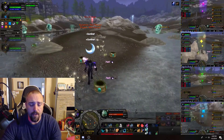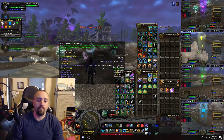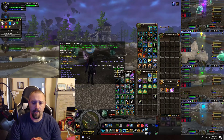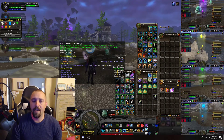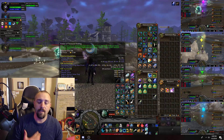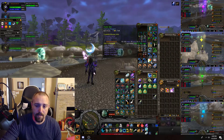Before you even start this farm you need to use one of these — the Potion of Treasure Finding. It costs 649 gold on my realm right now and has a region market value of about 876 gold. Now it might sound kind of pricey, but this potion lasts for an hour and every time you loot these mobs it gives you these tiny little treasure chests.